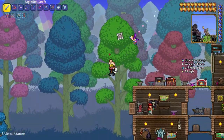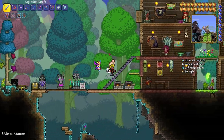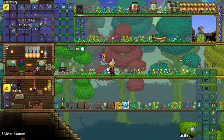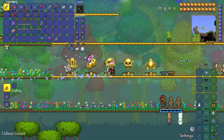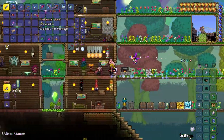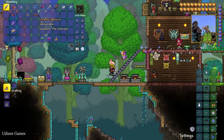After that, kill one of the mechanical bosses. For that, go in the video description — I show you how you can craft the summoning items. You can summon these bosses with the Mechanical Eye, Mechanical Skull, or Mechanical Worm. Go in the video description to see how to obtain this stuff.